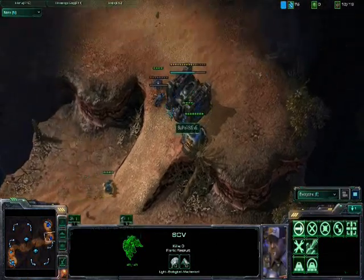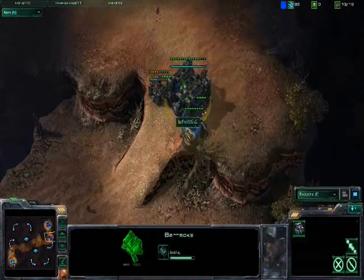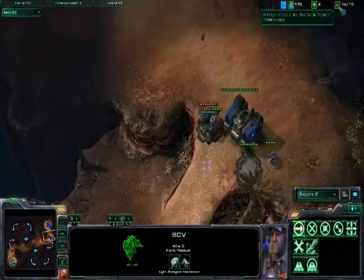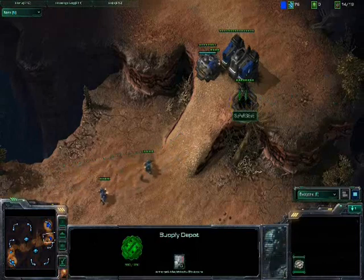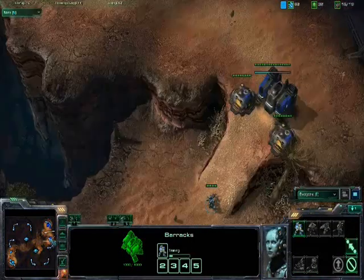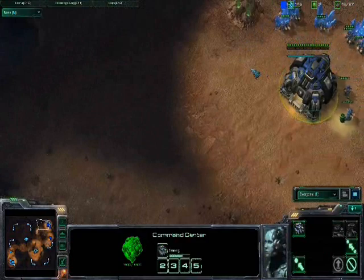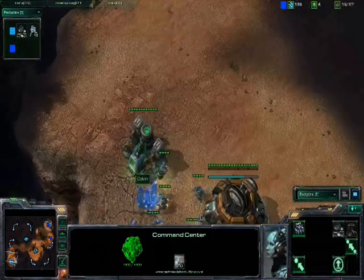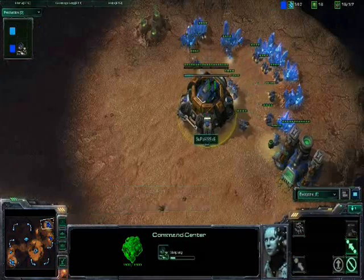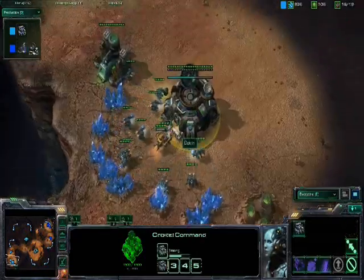It looks like Dacron will scout just as Super Steve begins finishing that second supply depot, kicking him out just in the nick of time. Super Steve is going to go ahead and scout now, and if he doesn't raise up that supply depot he would have let Dacron right into his base. We see Dacron making a Marine right now, and Super Steve is as well. Both players are playing fairly standardly, although Dacron is going to go ahead and go for his Orbital Command Center a lot earlier than Super Steve, who's just now starting his, opting for a quicker economic advantage.